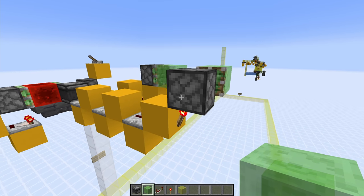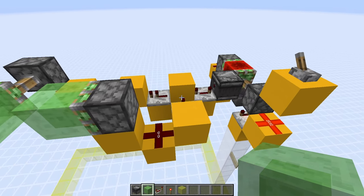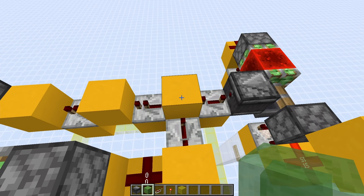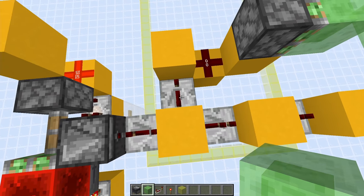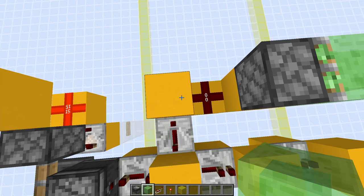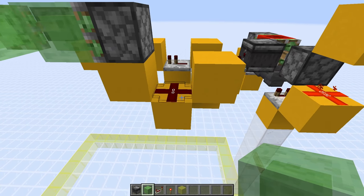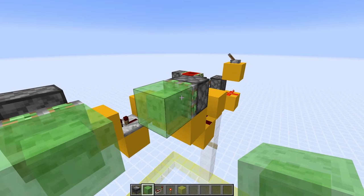On top of this torch, add a sticky piston and then add a slime block to the end of it. Then come over here and we add the other redstone here. On this block here, that's powered by the repeater on full signal — place a repeater down facing this way and add that to max settings too. That goes into a block, which then has some redstone here that goes into another block. On top of that block, add a sticky piston with a slime block on the front.